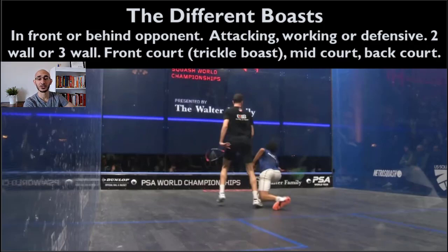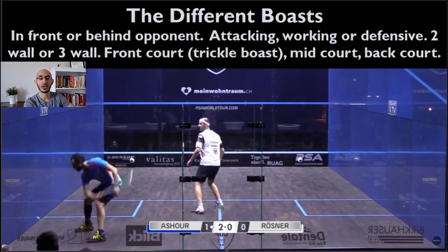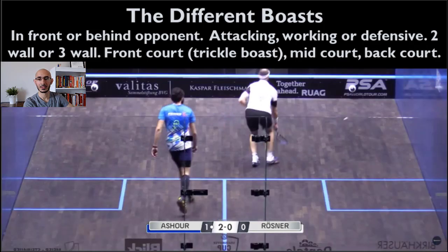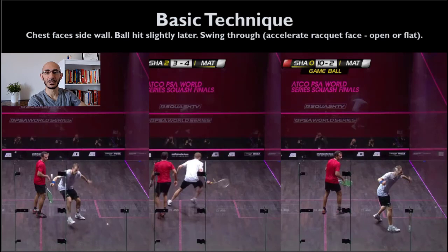The final clip I'm going to show you is a three-wall attacking boast from Rami Ashur. He's aiming for the nick right in the front of the court, so the ball basically rolls out — that would be the perfect three-wall attacking boast. He more or less catches that second bounce well before Simon Rosner could get there. Okay, now you've seen the clips — let's break down the technique.